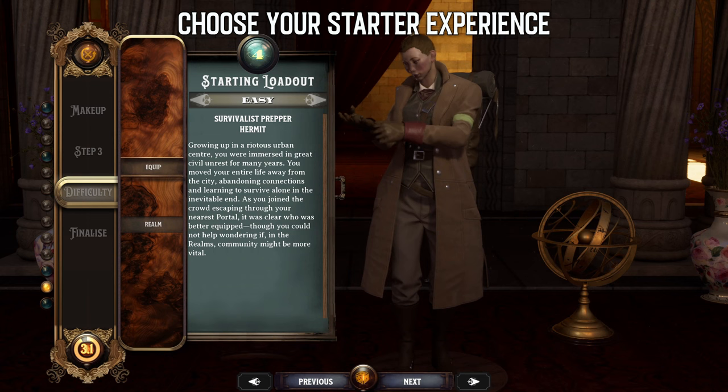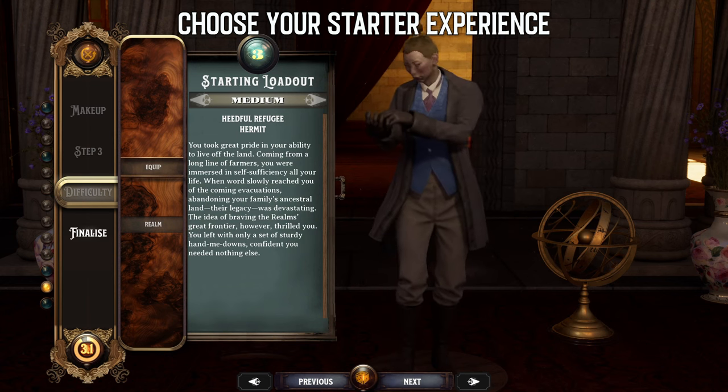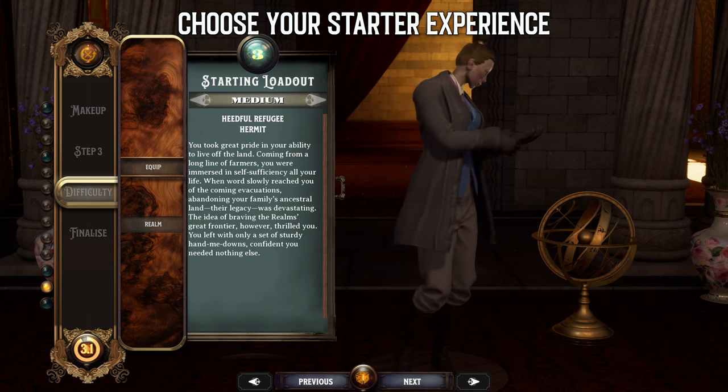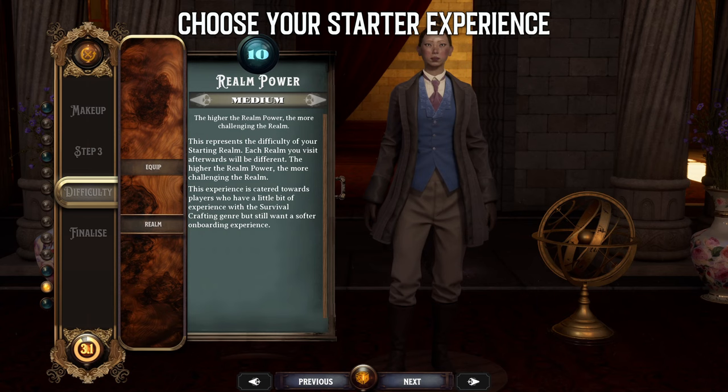Once you can open portals yourself, the realm cards you use decide the difficulty for all further content. Your final step before naming your realm walker is to select realm power. This decides how hard the environment is in your starter realm. Just like starting loadout, the options are easy, medium, hard and extreme. Your choice will affect your starter realm only, since once you can open your own portals, the difficulty is linked to the realm cards being used.